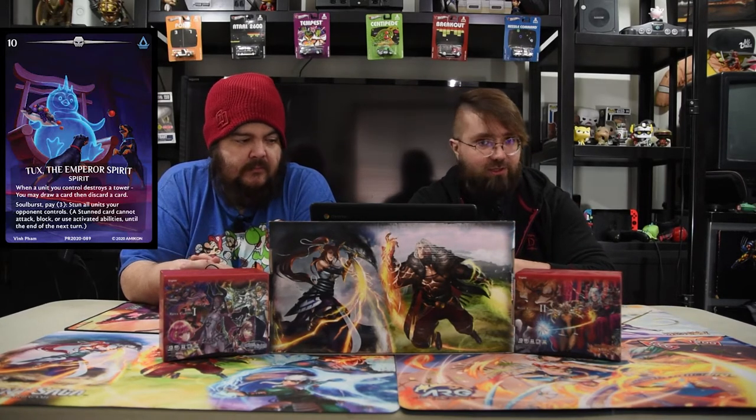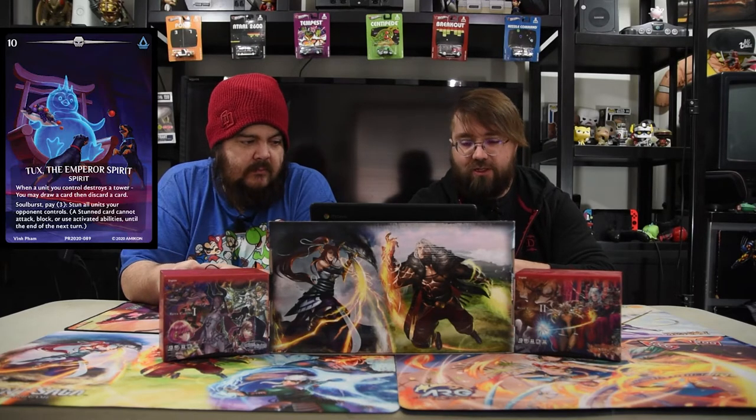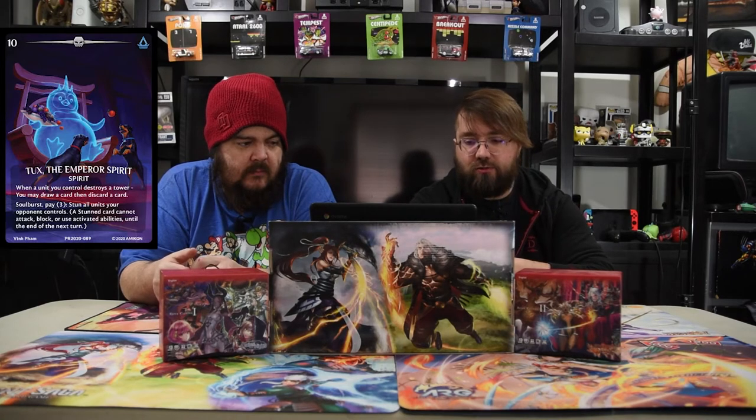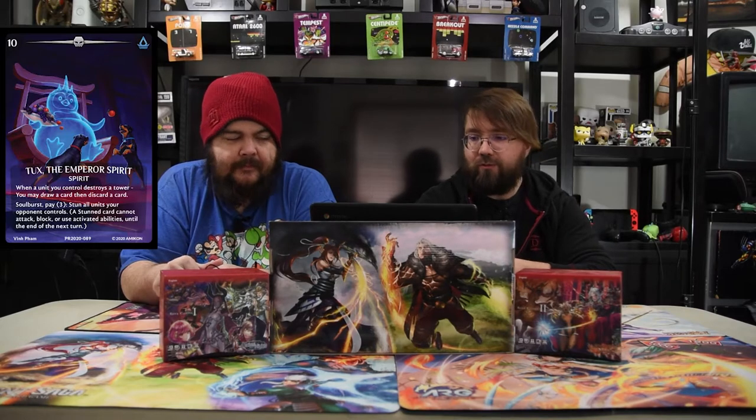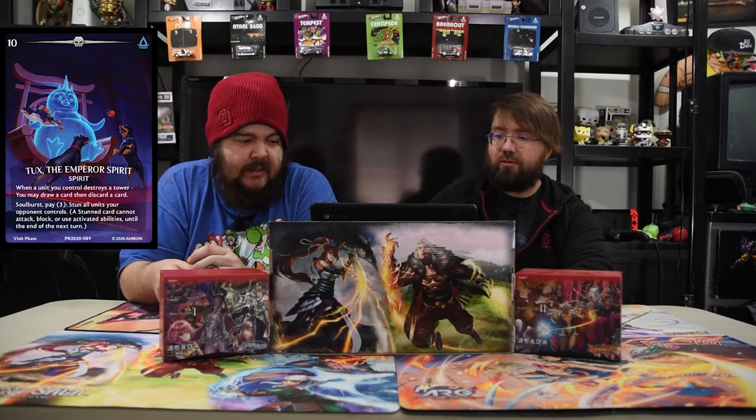Our spirit, of course, is Tux, the Impair Spirit. When a unit you control destroys a tower, you may draw a card, then discard a card — just more filtering. And then the soulburst, if you need it, you pay three. Soulburst flips around and stuns all your opponent's units, which means they can't do anything until your next turn. Pretty strong.